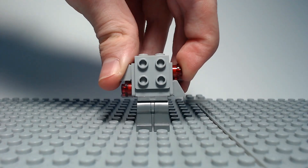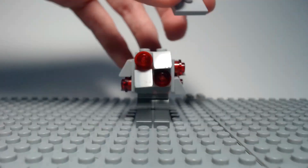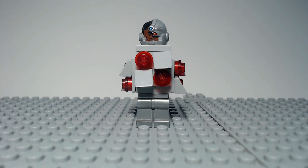Then on top I put a gray jumper, and finally Cyborg's head, and we have Cyborg as a Christmas tree.